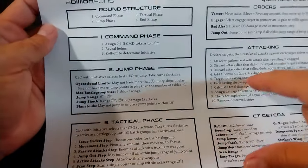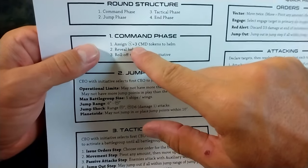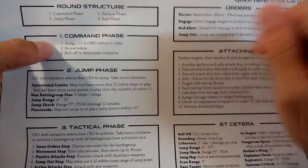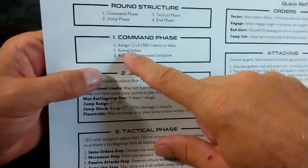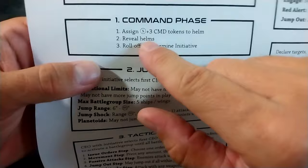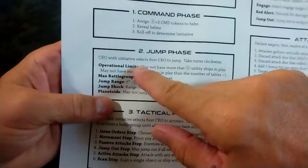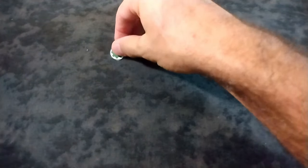The actual round goes: command phase — this is where you get command tokens that give you special abilities for orders and throughout the turn. Reveal helms is for multiplayer games. You roll off initiative — we know how that works. Then there's a jump phase where you drop onto the table, and this is really interesting.